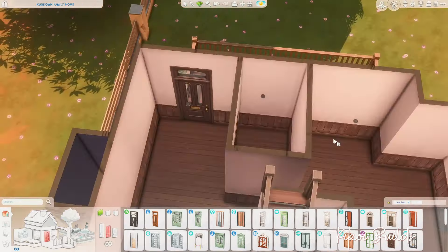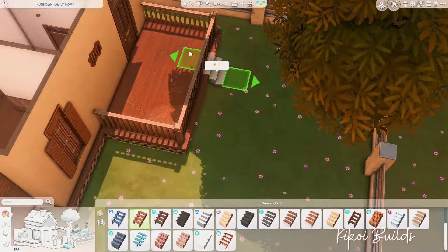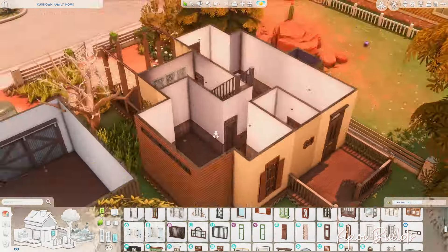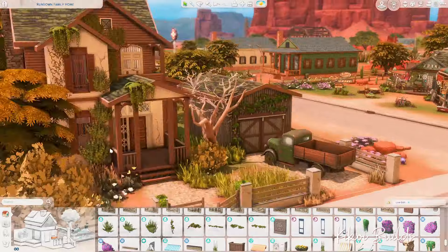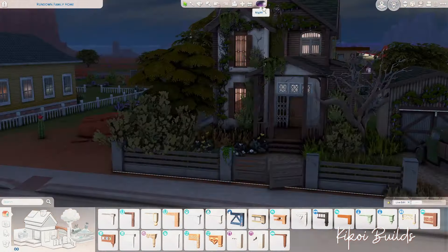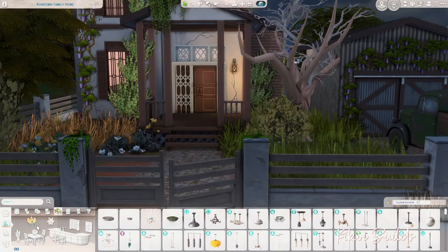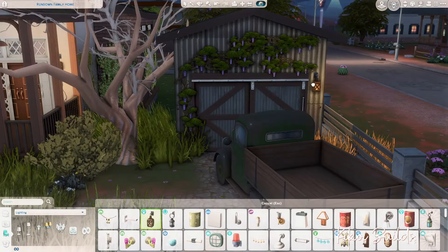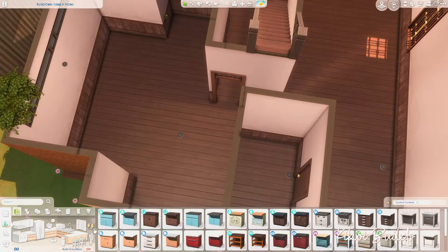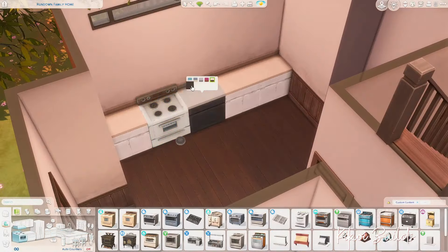All those wall stain or ripped wallpaper decals from build mode — I placed them all around the place. I was very pleased to see that they cost zero simoleons, which makes so much sense. You have an old house that's dirty — you shouldn't have to pay for that. Also the wall cracks, especially outside, and some on the floors — all those things that make a house look old and not well-kept are free.